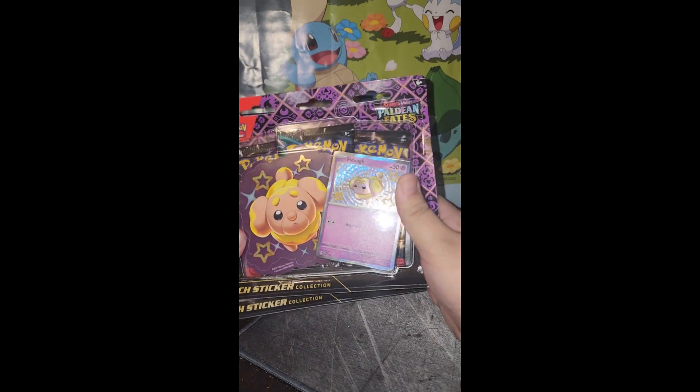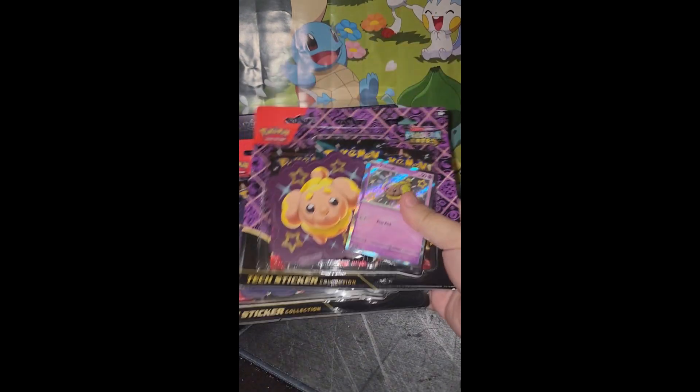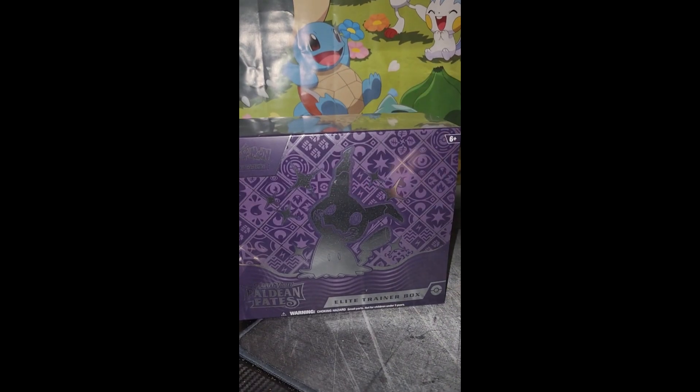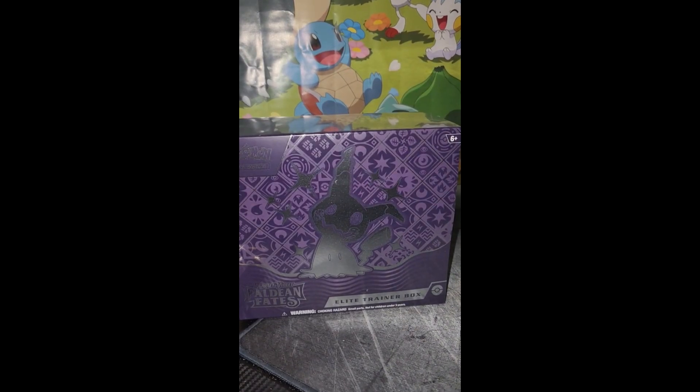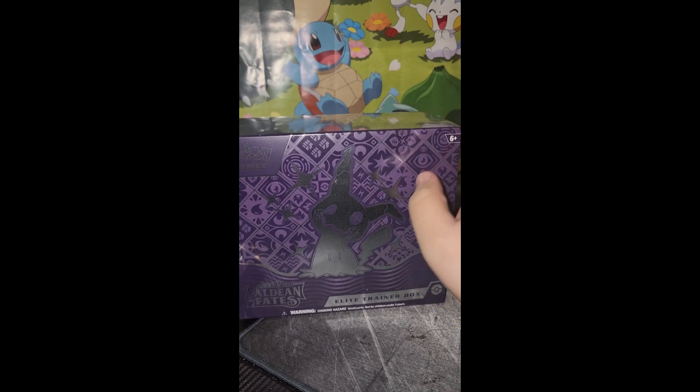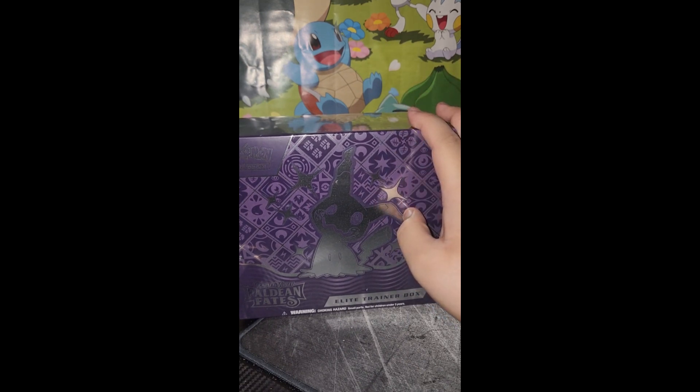As you can see, it's very bright. But these come with two shinies right off the bat. No questions asked as to why we're going to open this. And this bad boy, the Elite Trainer Box for Paldean Fates. The packs in this one are going to be opened on the Shorts, so make sure you guys check that out if you want to see more of this stuff.